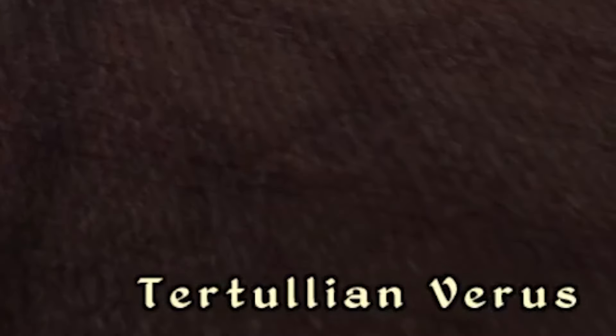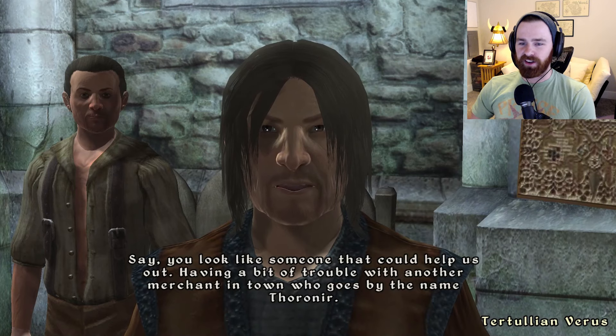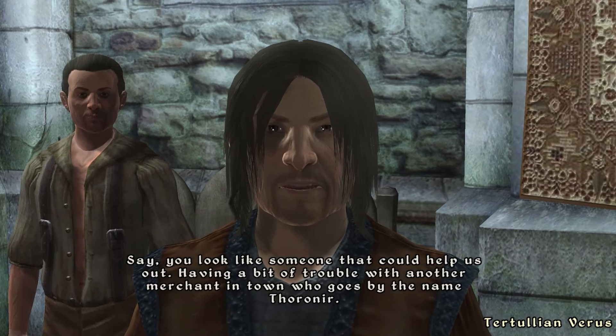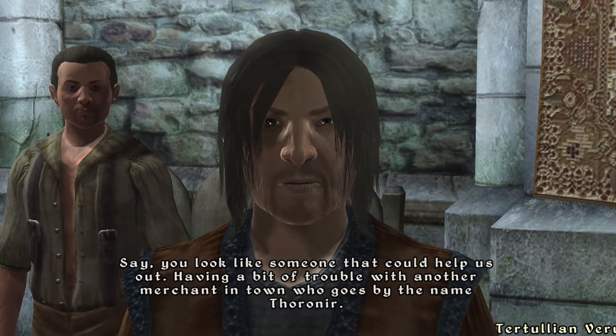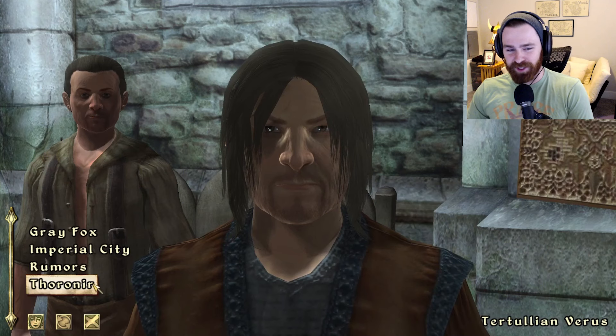Here he is, Tertullian Verus, looking like an off-brand emo hipster with that haircut. He's having a bit of trouble with another merchant in town who goes by the name of Thorinir - that name sounds familiar to a lot of Oblivion players. He says Thorinir is dirty, plain and simple: go speak with Jensine at her Good-As-New merchandise store. She can clue you in and maybe offer some coin.